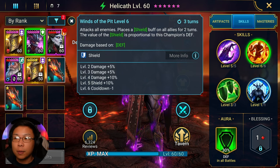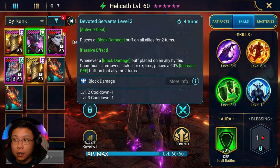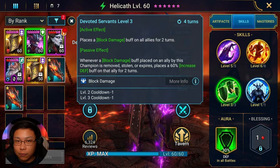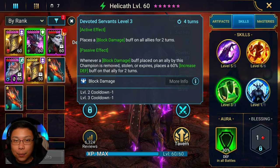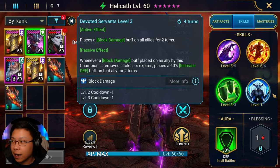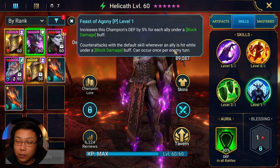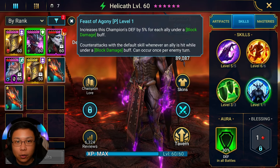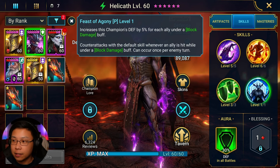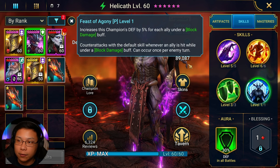And that makes him really tanky. His A3 places a block damage buff on all allies for 2 turns. And whenever a block damage buff is placed on an ally by this champion, or whenever it's removed, stolen, or expires, they get an increased 60% — the big version of increased defense — on that ally. But the most annoying thing is that any time an ally is hit while under block damage, Helicath is going to counterattack with his A1. It takes up a lot of time and you end up getting smacked across the face. He just swipes away, cutting swaths through your entire team, and it's extremely annoying to have to watch happen.